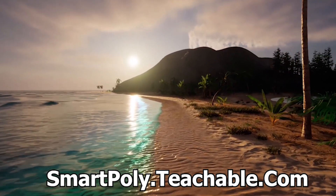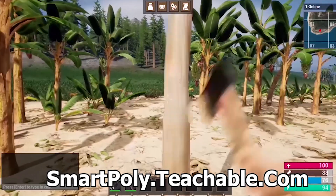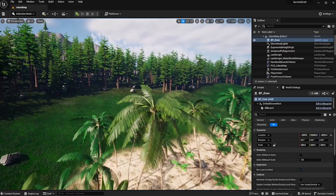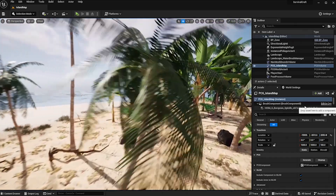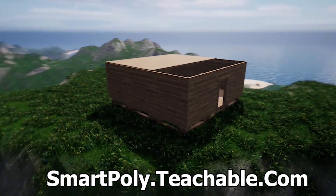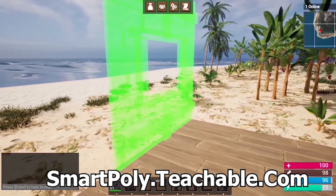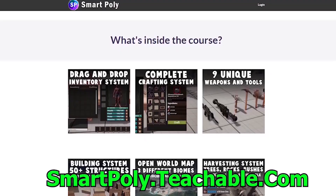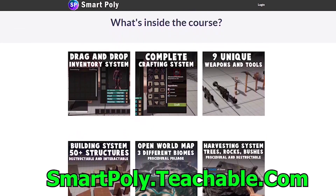Before we get into the video, I want to quickly tell you about my multiplayer survival game course — learn how to make a multiplayer survival game inside of Unreal Engine 5. We create things like an inventory system, crafting system, open world map that uses PCG to procedurally spawn all the foliage, a complete building system, and harvesting system. There are over 50 plus hours of course content, so head over to smartpoly.teachable.com for an early access discount — the price will be raised later.